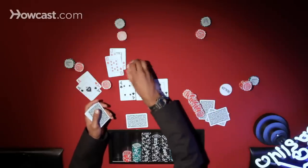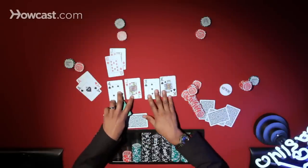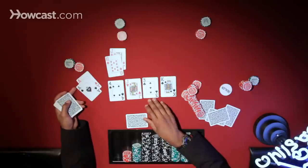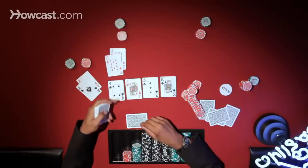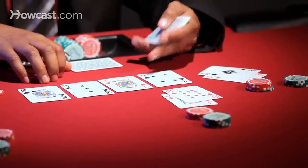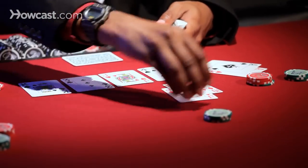Money goes into the pot, another card gets burned, and the turn comes up — it's a king. The guy with the aces might want to bet again. Let's say he bets 40, because he still has an over pair to the board. Now the guy with the jacks — if somebody else had a king, they may have him beat. He thinks really hard about it, says he came here to gamble, and ends up calling.